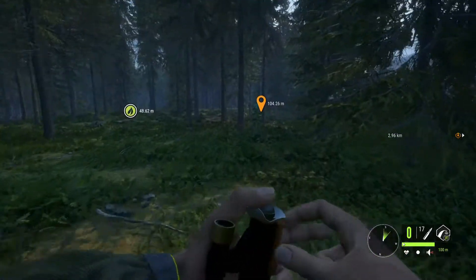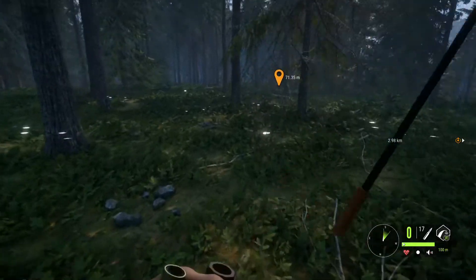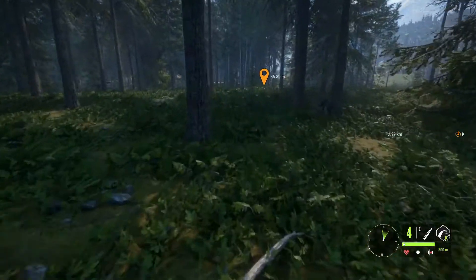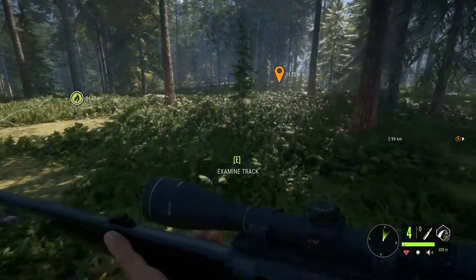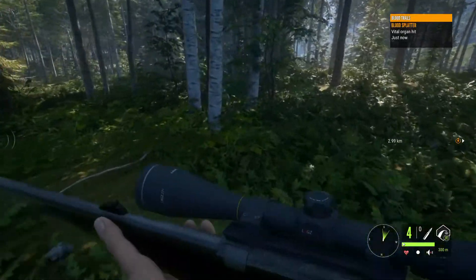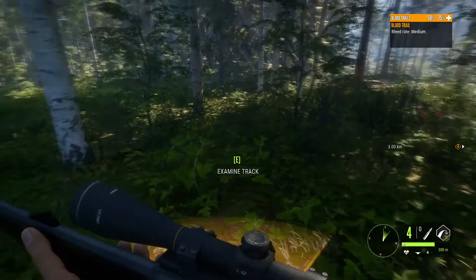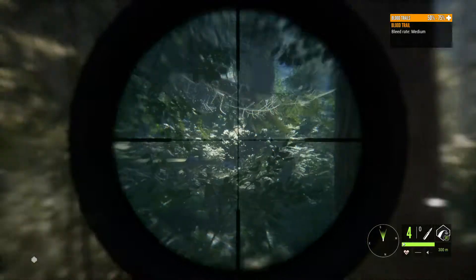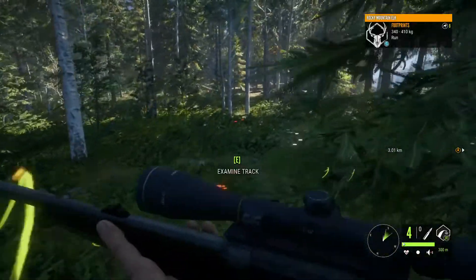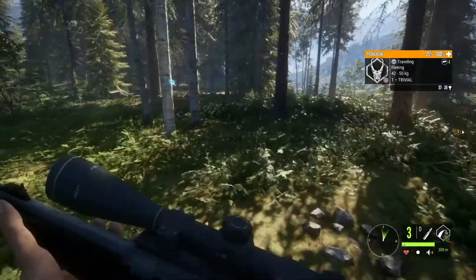We're going to use the muzzleloader again — it's just too much fun. The shot didn't go down right away. We're switching to the 30-06 so we can shoot faster in case the bull elk comes back. It hit vitals. There are more pronghorn over there but we're on an elk grind — we want a diamond elk. A melanistic would be cool too. We'll leave the pronghorn unless it presents a good shot — and that shot was pretty crappy.